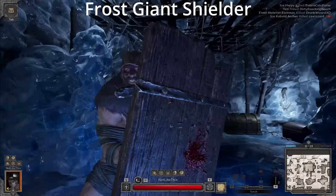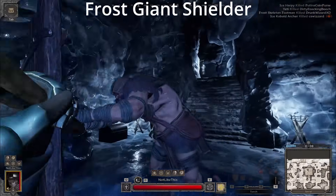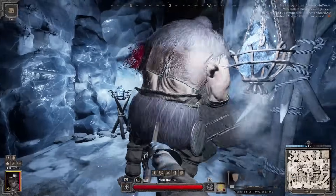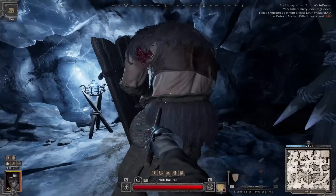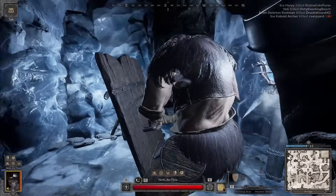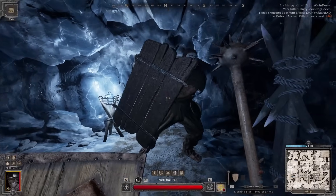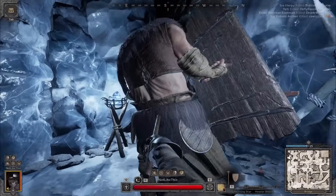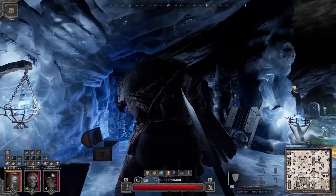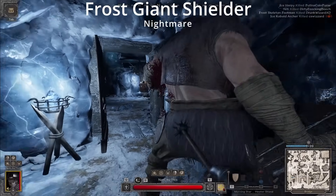The Frost Giant Shielder has two attacks — they're both melee shield bashes. The first comes from the left, and the second looks like it's coming from the left, but it's actually coming from the right. You can block his attacks, but it's hard for a new player. For the first method, watch his attacks, see which way they're coming from, and then go to the opposite side. So if he attacks from the left, we go to the right to dodge, then punish and repeat. His right attack is deceptive — he holds the shield on the left and then actually attacks right, so be careful. Alternatively, if you're very good at spacing, you can just dodge out his attacks and punish at the end. It takes some time to get a feel for the spacing, but once you learn it, it's pretty easy. There's no Nightmare version yet.